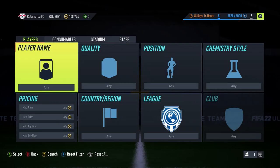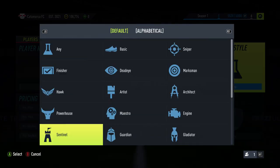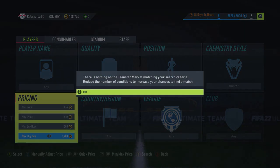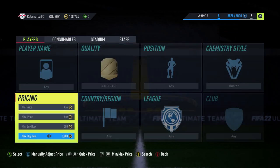This video is how to make 5k coins per card. It's a very simple method — you want to put in something like a Hunter or Shadow chemistry style and then search up to about 2.2k to 2.3k. Let's have a look at the going rates around 2.5k.